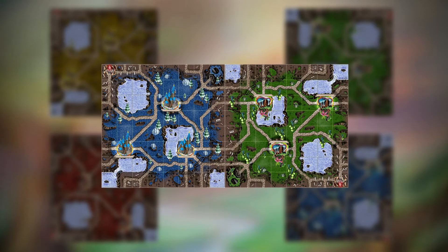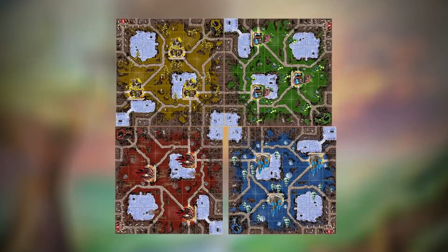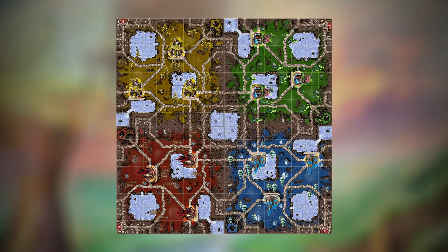In a two-player game, simply place both boards together, lining up the roads. For a three-player game, the configuration looks like this, making sure the game boards have the roads lining up. In a four-player game, the board should form a square. There are many more ways to form the boards — it's all up to your creativity.